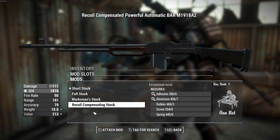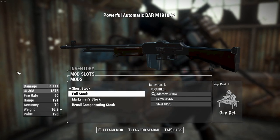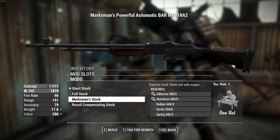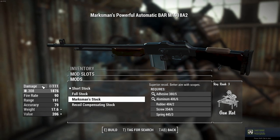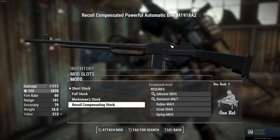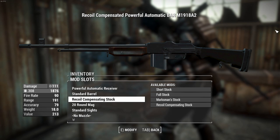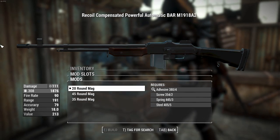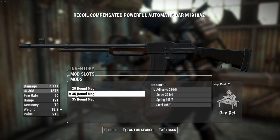It follows the combat rifle's approach for stocks. You can have a full stock for better recoil, or a marksman stock with a shoulder pad and cheek rest for when you're aiming down sights, and then a recoil compensating option. We ought to chuck on that because this thing kicks like a mule firing full-auto. You can also put on a mag up to 45 rounds, or 35 if that's too much.